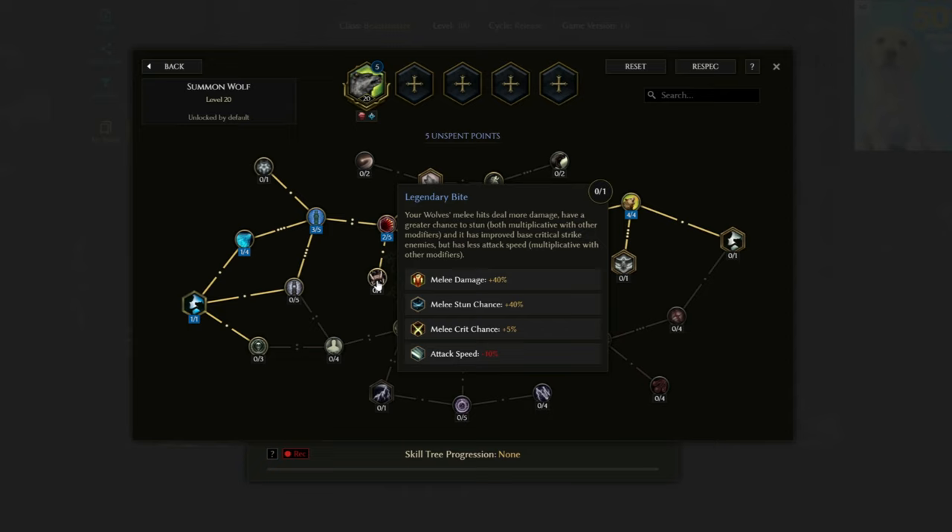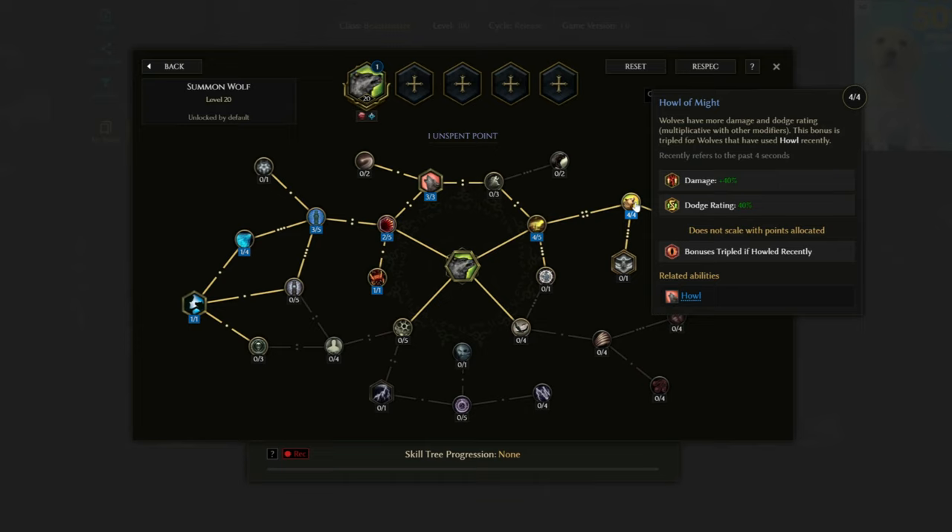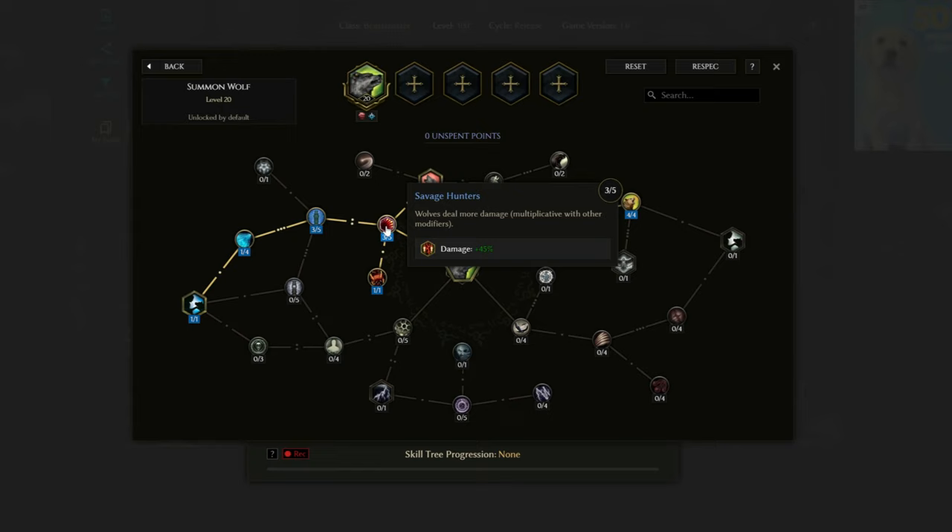With patch 1.0 this has changed, so it's only 1 point we put in, but it frees up other points — the values drop a little bit but I like only needing 1 point. With 4 points left, I like to go for Victory Howl: wolves have a 30% chance to Howl on kill, which does not expend Howl's mana cost or put it on cooldown. When they Howl you get an additional 80% more damage and dodge rating on top of what you're already getting. With 1 point left, put it into Savage Hunters for an additional 15% more damage.